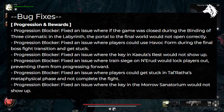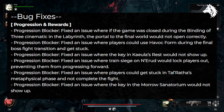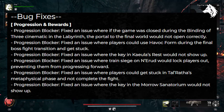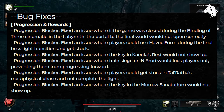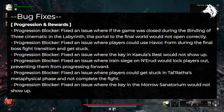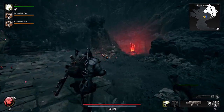Several progression-related bugs have been addressed. A significant issue where closing the game during the Binding of Three cinematics in the Labyrinth resulted in the portal to the final world not opening correctly has been resolved. Another bug that allowed players to use Havoc Farm during the transition to the final boss, causing them to become stuck, has been fixed. Problems such as the key in Qwela's Rest not appearing, being unable to progress during the Train Siege in Nerud, getting stuck during Talratha's metaphysical phase, and accounting issues with the key in the Moro Sanitarium have also been fixed.